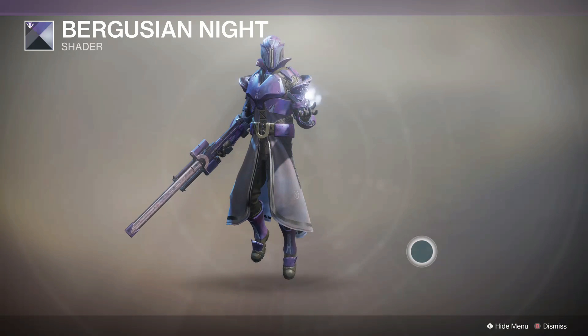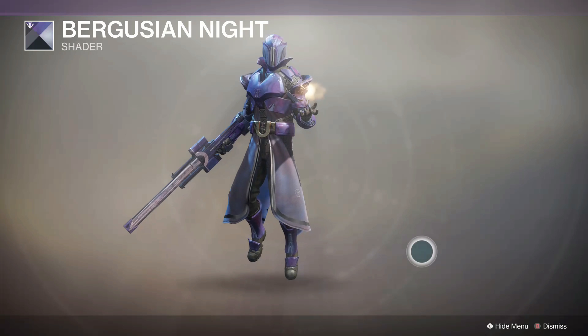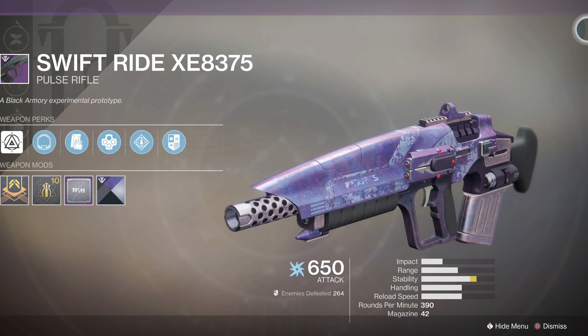One person said he got it on the curated fusion as well. Reports are saying it can also drop on curated forge weapons. To get this shader you will have to dismantle a curated weapon with it on. Since it's a legendary shader, it's guaranteed to drop from a dismantle, unlike the rare forge shaders.